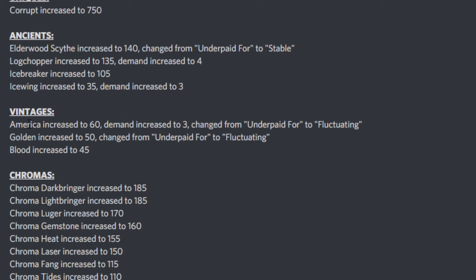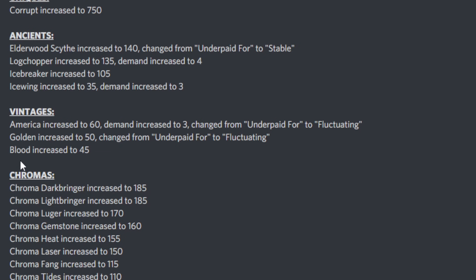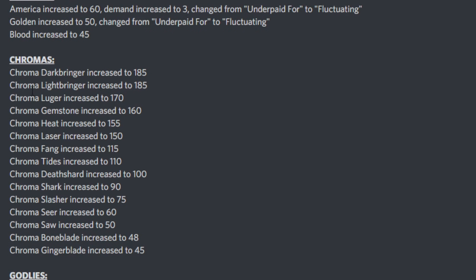Moving to vintages: if you remember the last value update, some rarities went up, but this time we've actually got values going up. America has been given 60, its demand is up, and it's no longer underpaid — it's fluctuating. Golden is up to 50 and it's fluctuating, and Blood itself has increased to 45. Some vintage rises — that's really good to see. Hopefully they'll continue to recover like the chromas did and eventually all be stable.